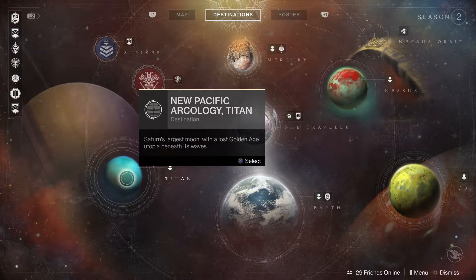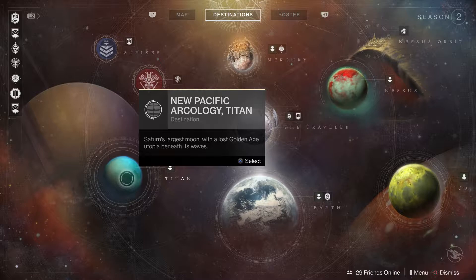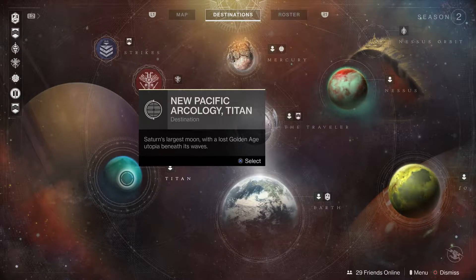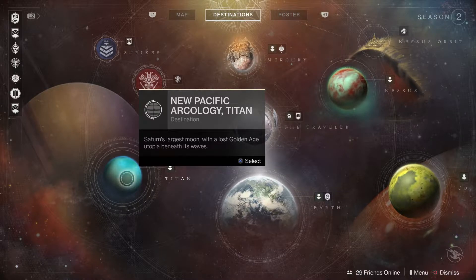Hello and welcome back guardians to a new Destiny video. We have the faction rally this week, and this is basically a coin farming method — technically it is a cheese — and this can give you up to three coins every minute, minute and a half, maybe two tops.